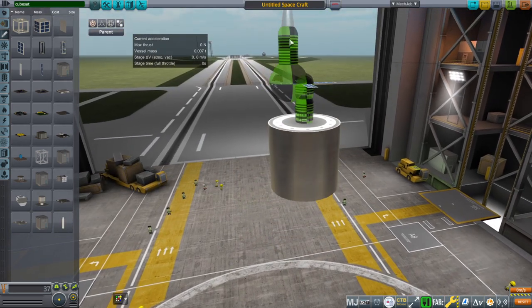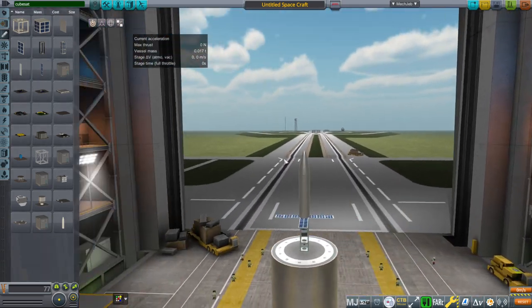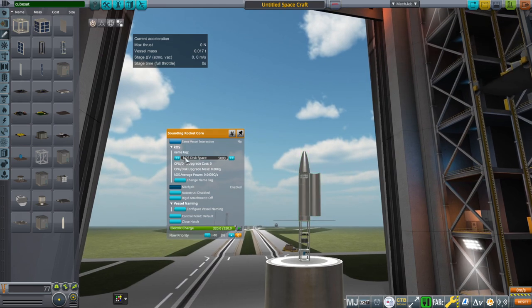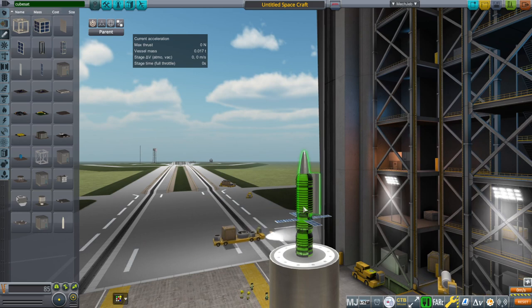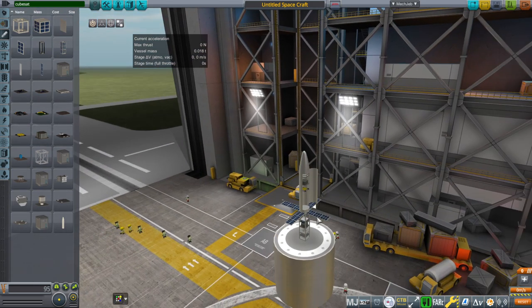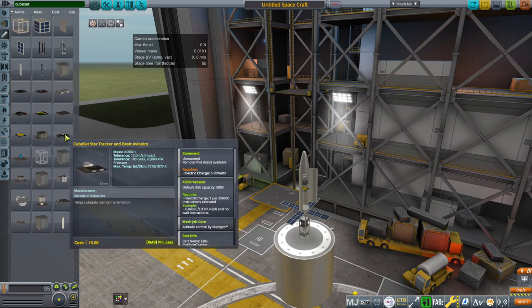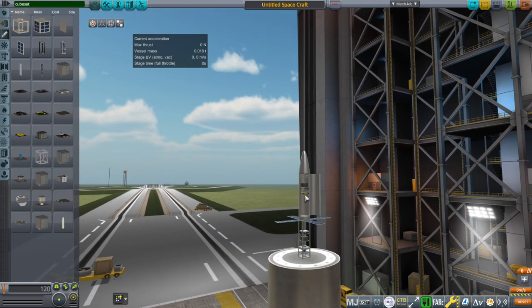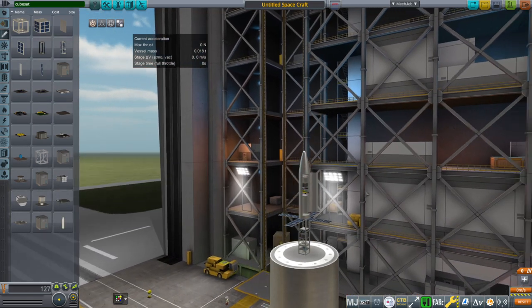The sounding rocket core can take the same platforms, except they're all in a convenient location inside. So you can still put in your reaction wheel. The RCS is cheating, of course, because the walls are solid and it shouldn't be able to use RCS through it, but you get the picture. You dump your platforms in there, occupy the nodes, put a bunch of batteries, and you've got your little sounding rocket core.